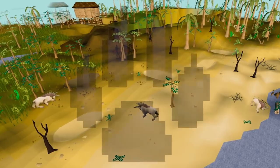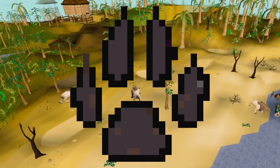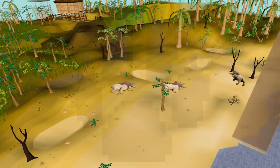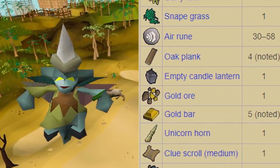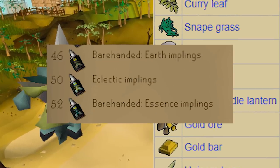As I mentioned last season, the hunter skill is absolutely crucial to this story. Training it to 50 would unlock the only method for acquiring oak planks, and that is through catching eclectic implings with 50 Hunter.